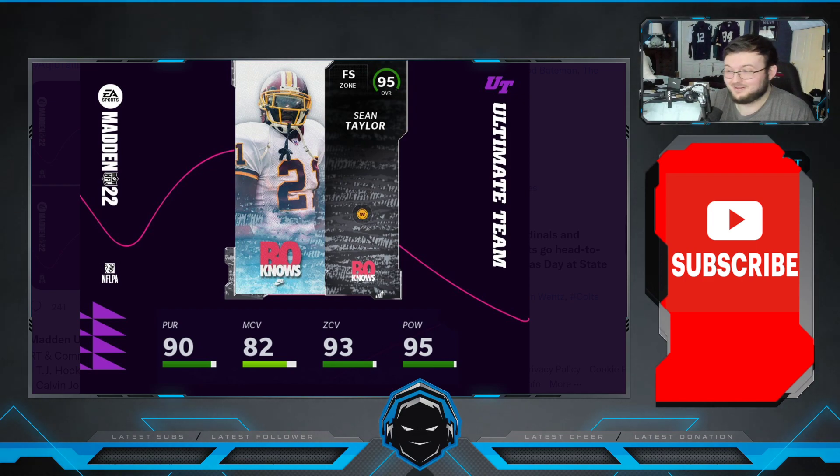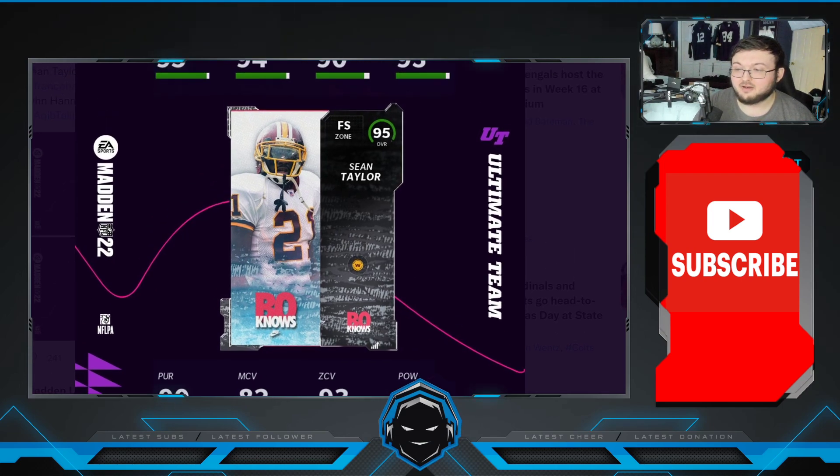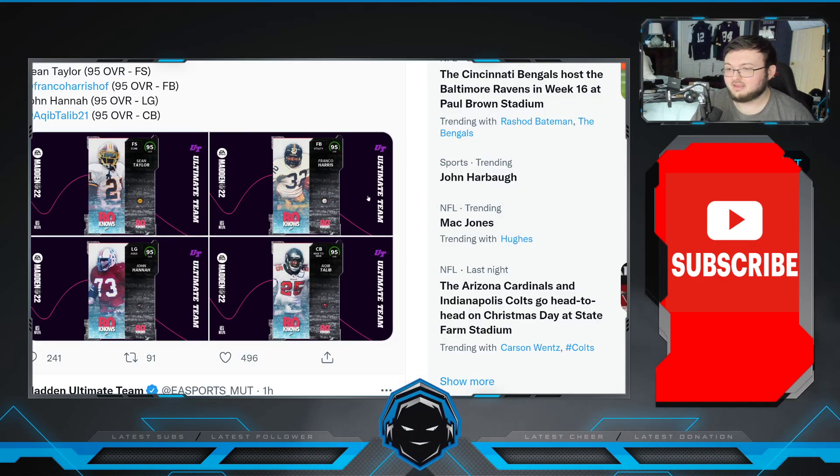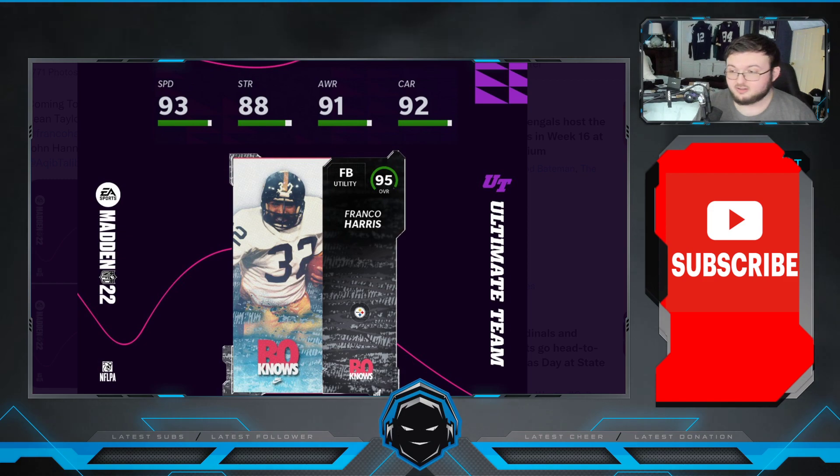I've been rocking that free safety Calvin, and that free safety Calvin is absolutely broken. Even stat-wise, Calvin does have the ability to get a plus one to his stats with the Zero Chill strategy card, which Sean T won't have — but Sean T can be powered up, so it's a one-two punch.